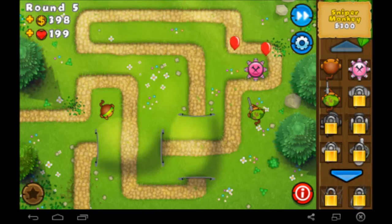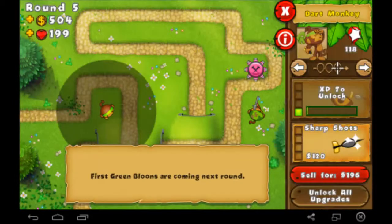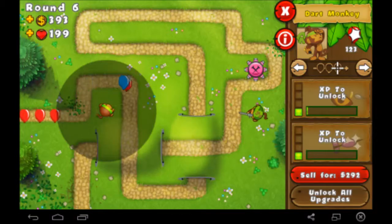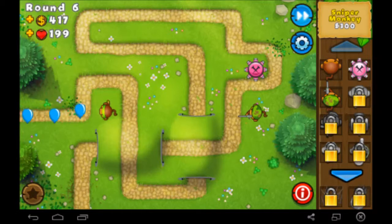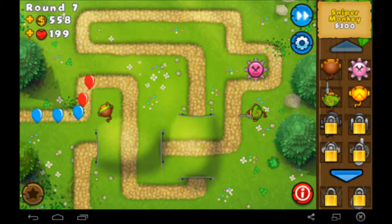During the later rounds there might not be much talking just because there's not going to be much to talk about. Sharp darts — I'll get that. You have to level these guys up by using them to unlock their upgrades, but eventually we'll have all the towers unlocked. Boomerang monkey — he kind of sucks though, probably won't be using him much.